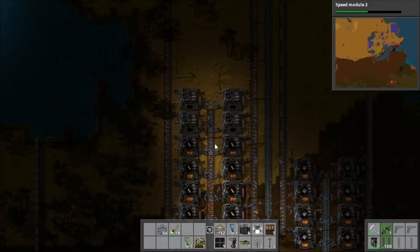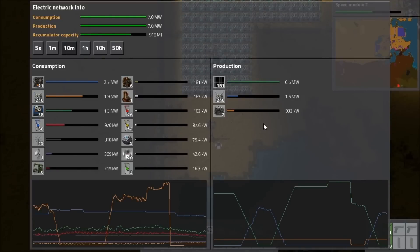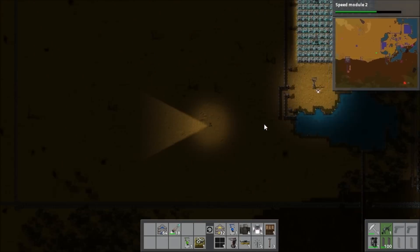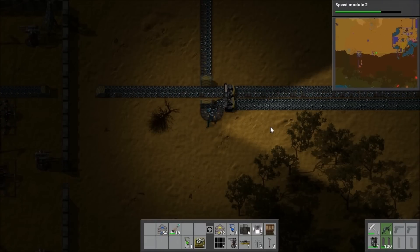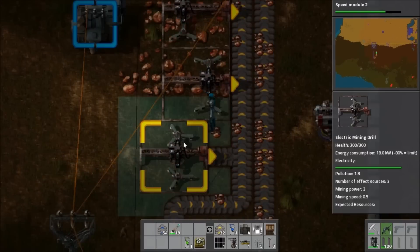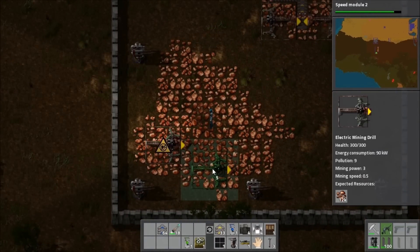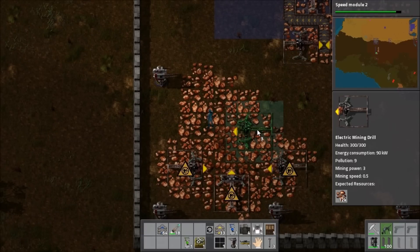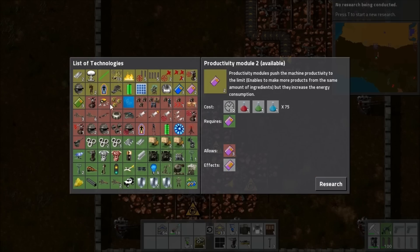Circuit production isn't great, and I realize it's because the copper supply isn't good enough. The furnaces I built there aren't currently running, so it's time to go off to the copper outpost to check how things are going. One of the mining drills has run out, and I decide I might as well get them all built at once rather than working out step by step where to put everything.